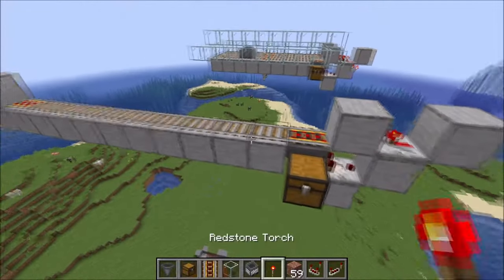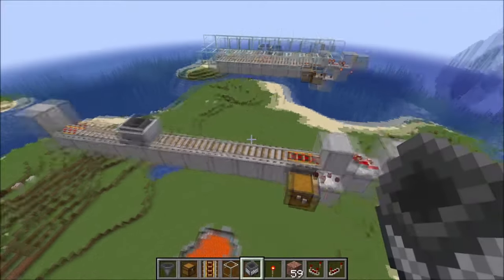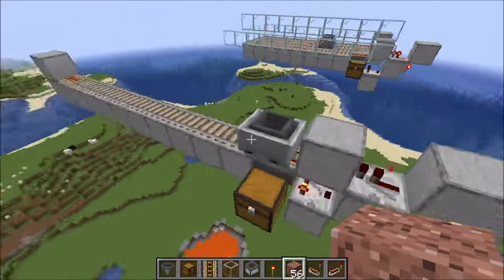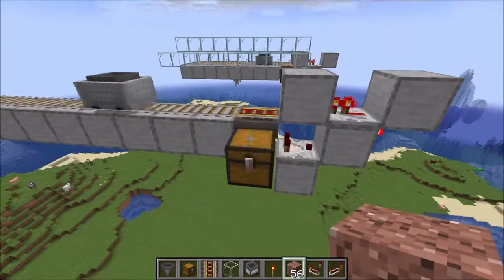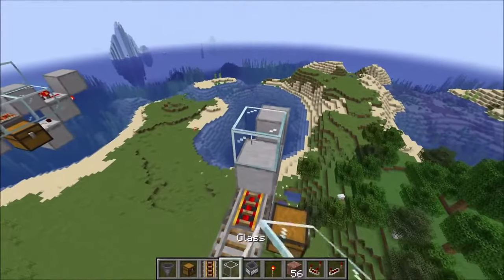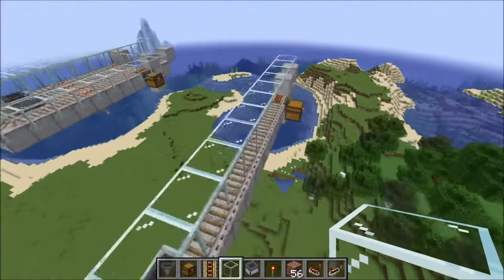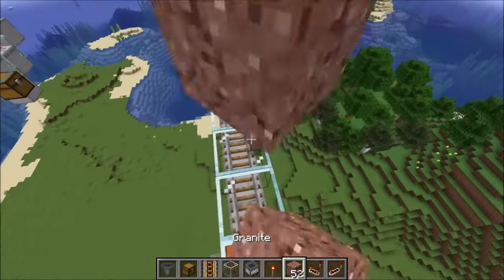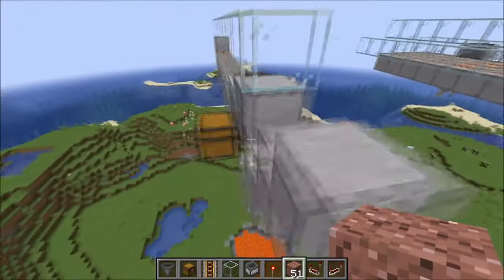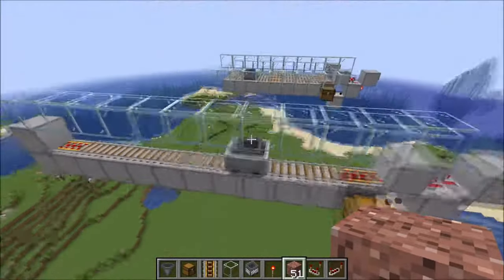Now we can put down our minecart with a hopper on top of it, and you see it's driving around. If we drop something on the rail now, you see it will drop everything here and then starts driving again. We can also put a roof on top of it, like glass, and drop items on top of it. It will collect them and put them down into the chest, and then it will start searching for items again.